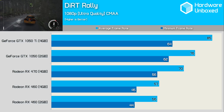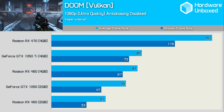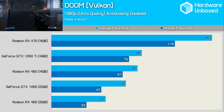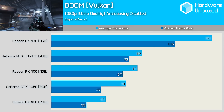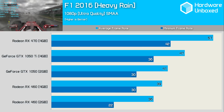Doom using Vulkan plays nicely into the hands of AMD. Here the 1050 Ti was 44% slower than the RX 470, though both delivered well over 60 FPS at all times. Also worth mentioning is that the 1050 Ti is just 5% faster than the 4GB RX 460 in this test. The RX 470 remains ahead for F1 2016 as the 1050 Ti trails by an 18% margin, though the 1050 Ti was 15% faster than the 4GB RX 460 — so not a bad result for Nvidia overall.